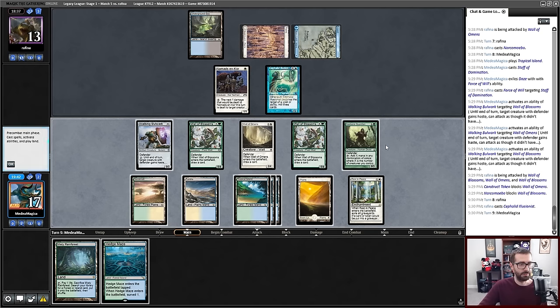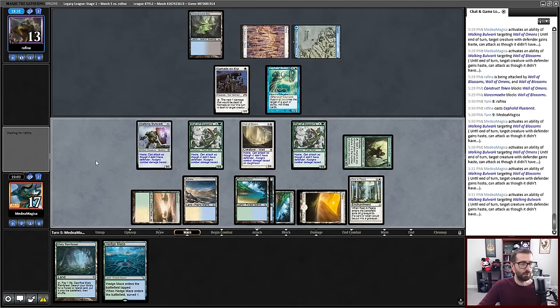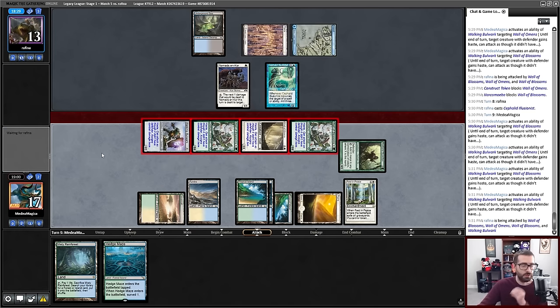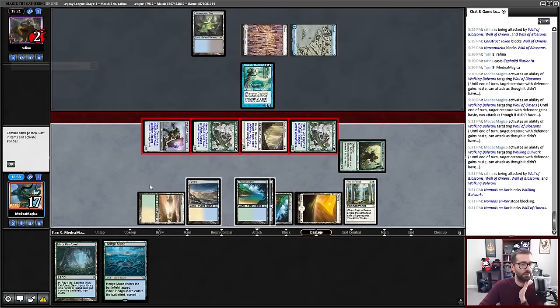Four, eight, twelve, fifteen — one, two, I can get three activation sets, twelve. This doesn't get me another activation so I do have to tap this. We'll do this on all of my creatures, including the Bulwark this time, and my opponent will have to block one of these. If I had not missed my four points of damage, my opponent would be dead here, or at least would have to block with another creature.